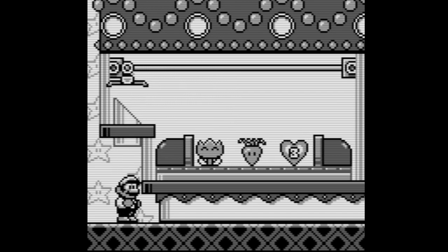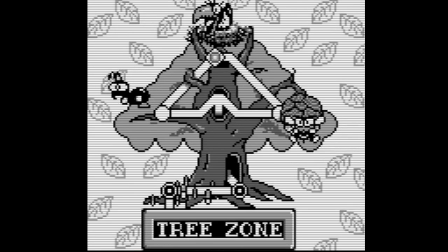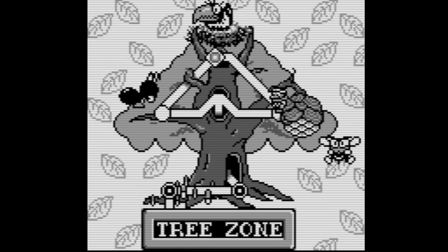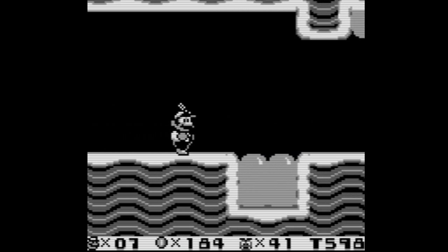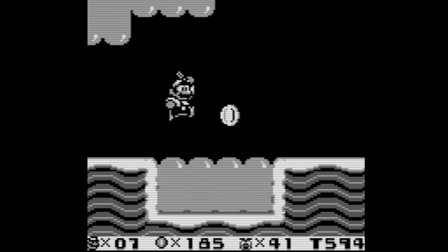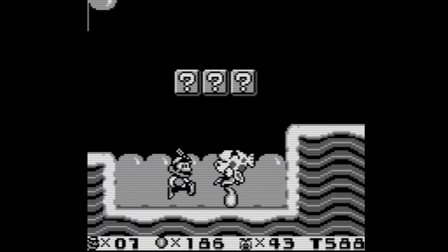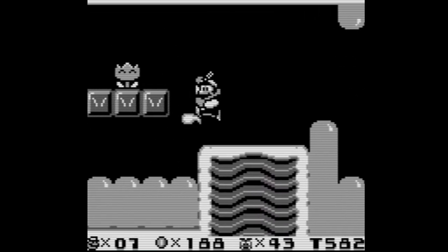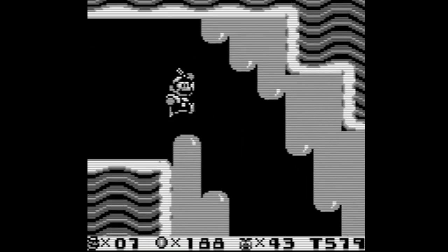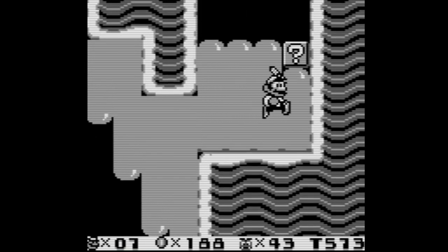I think there are only two power-ups in this game — there's the carrot which gives you bunny ears and lets you glide around. We'll try to find the secret exit; I have one idea where it could be but if it's not there I have no idea. I hope they aren't too hidden because I don't want to be looking around all day. I'm not sure how well the game telegraphs this stuff either.